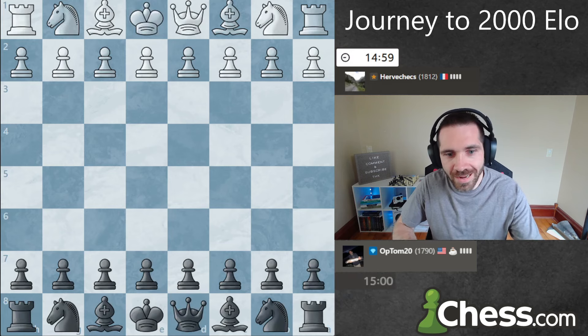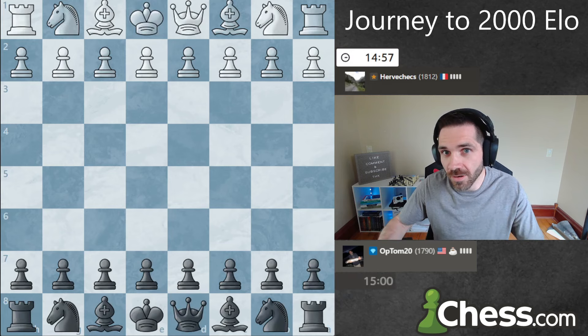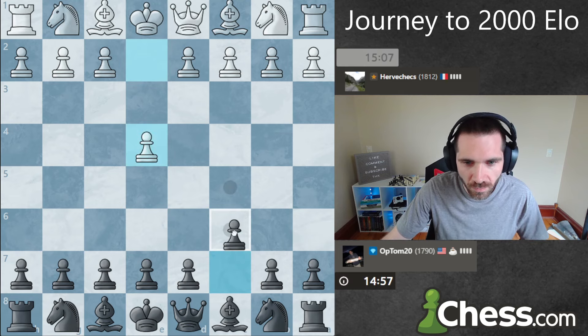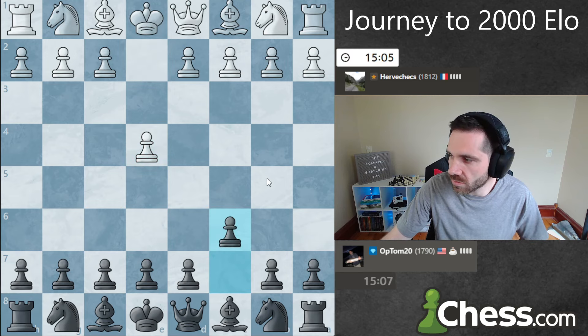Alright, we get an 18-12. Welcome to day 251 on my journey to 2000 Elo on chess.com. We get e4, I'm going to play c6 — we'll go into a Caro-Kann.